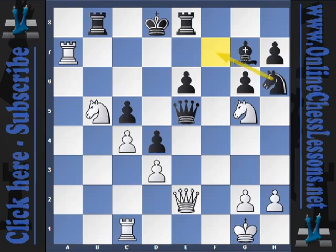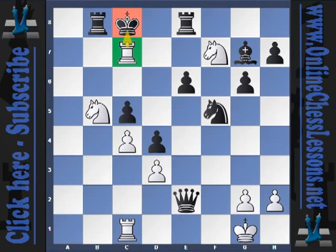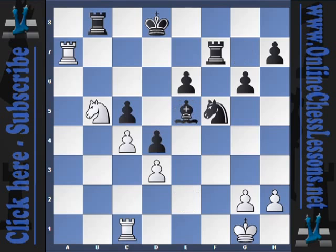Black played knight h6, covering the f7 square. On knight g5, Nigel was hoping for queen takes e2, knight f7 check, king c8, and a nice rook plus knight mate with rook c7 — that was the dream. After knight g5, black's probably best move was to play rook e7, although after knight f7, rook f7, queen e5, bishop e5, rook f7, white still has a pretty easy technical win.